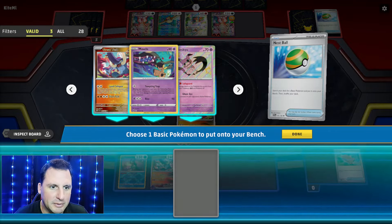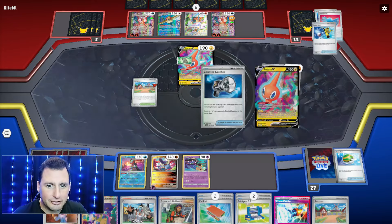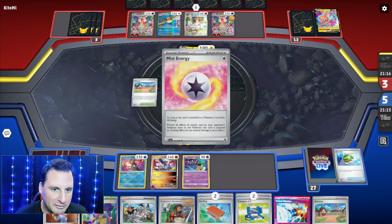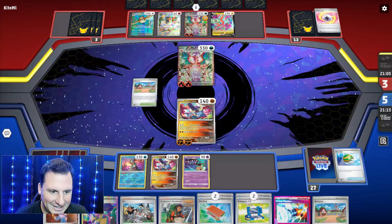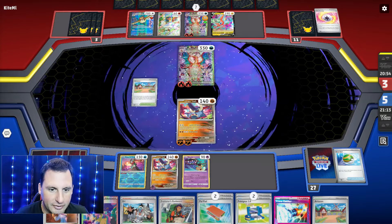Tempting Trap or Mimikyu - not yet. We're going to have to find another energy and Land Collapse. There's the Rare Candy and I still haven't checked to see if the Devolve is okay. I've got to check that. We're going to check it with Artisan - if the Devolve is in there I have to find it, and then we can win. Now they have more Rare Candy and I can just Tempting Trap for the win.